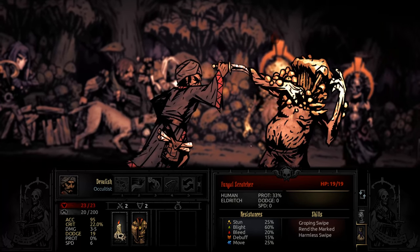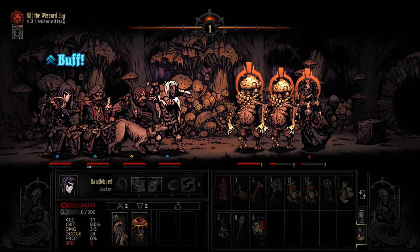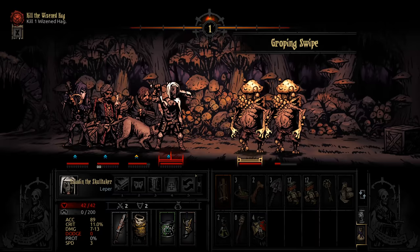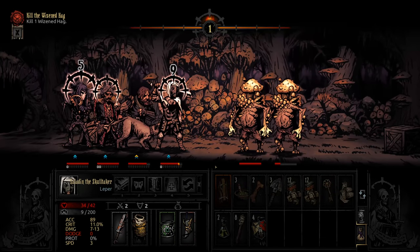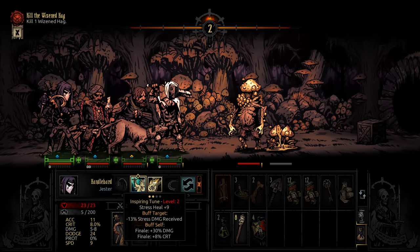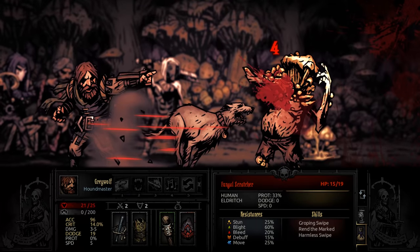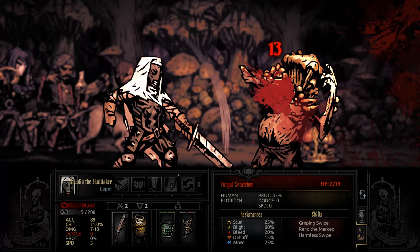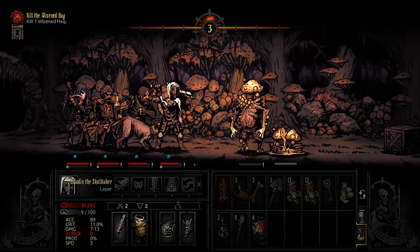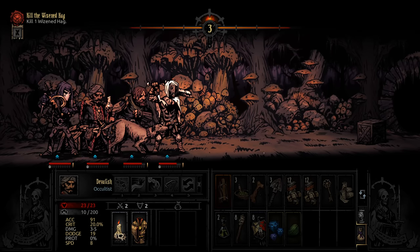Looks like the acolyte is basically dead. I'm a little bit light on healing, but hopefully the Occultist will be enough. Hopefully we won't get too unlucky with occultist heals. The plan is to kill the hag as quickly as we can. I do have some pretty good damage in this group. I do have a self-heal on the leper, so he can always use that if really needed. Let's finish off this guy first. First group out of the way.